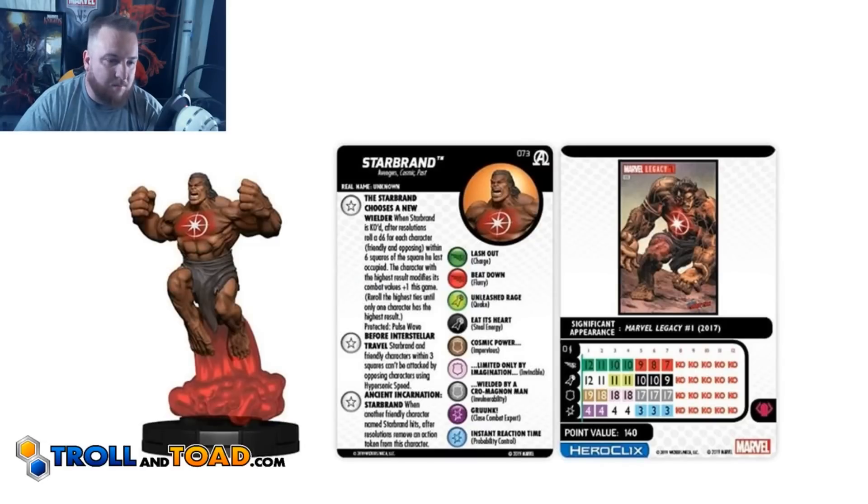His other trait is called Before Interstellar Travel: Starbrand and friendly characters within three squares can't be attacked by opposing characters using hypersonic speed — ranged or close combat. That has the potential to be a pretty powerful ability. I don't know of too many meta figures right now that use hypersonic speed; it seems like we're doing a lot of basically free-action charges and running shots. Hypersonic speed is still really popular for casual games though, so it would stop that stuff pretty much in its tracks.